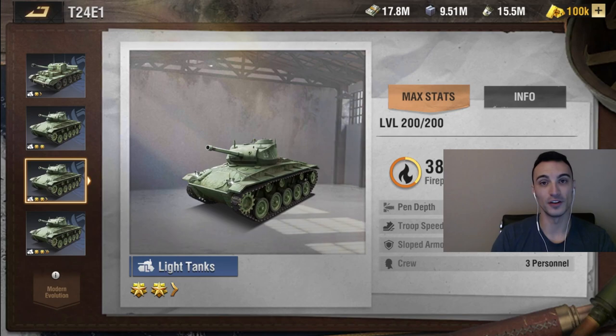The light tank also doubles as air defense, as we touched on at the beginning. When it is modernized, it actually attacks both ground and air targets automatically — so you don't have to manually click between ground and air mode like you do with the legacy version. The modernized light tank can still attack both unit types simultaneously, so it does double as air defense.